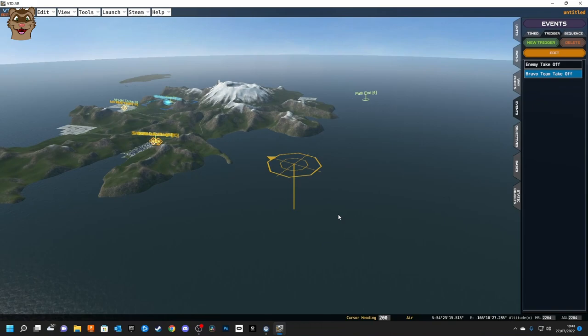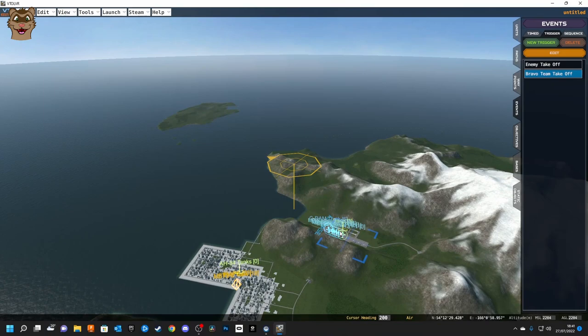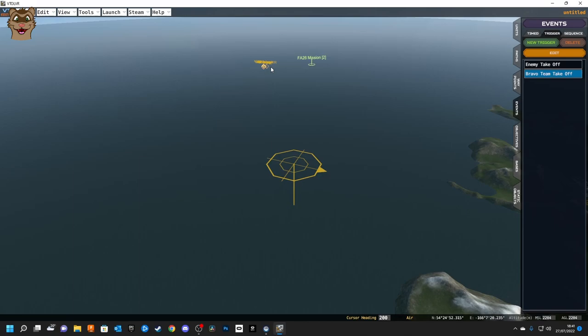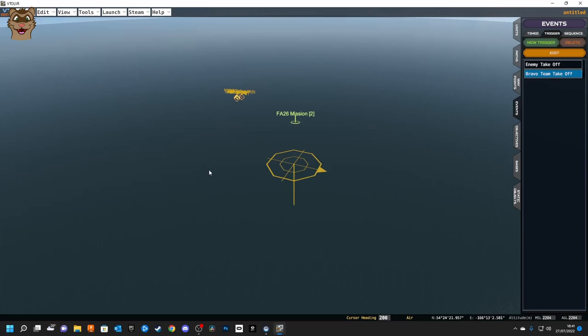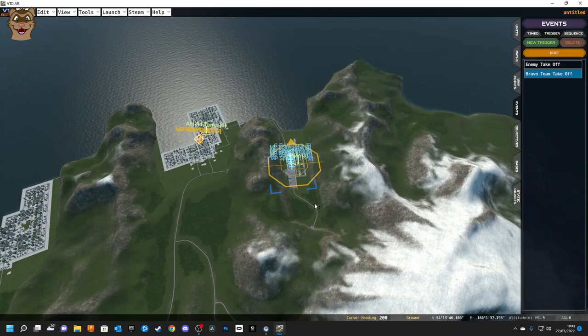That's the core mission structure: players take off, fly around the island, reach the carrier area, enemy fighters take off, they converge at the waypoint, engage each other. When the first enemy unit dies, reinforcements launch. Once all enemies are destroyed, players RTB. We haven't set destroying the carrier as an objective, but it could be added. The air threats are cleared — that's the mission.